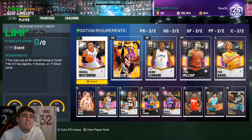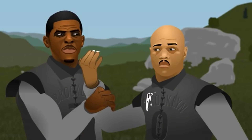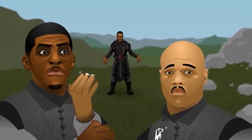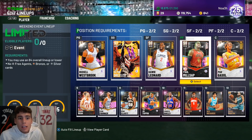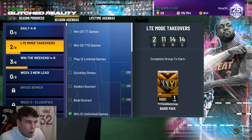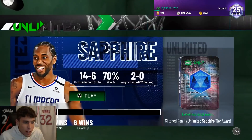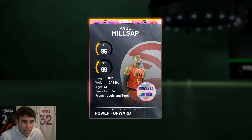What is good, it's your boy Ty back with another video. Today we are doing Glitch Reward Galaxy Opal Paul Milsap gameplay. Before we dive into his stats and badges, shout out to my guy Noah - what he had to do to get Paul Milsap was win 12 unlimited games, so he must have been sweating unlimited mode this morning.